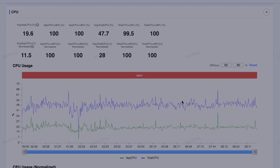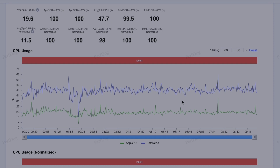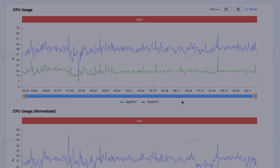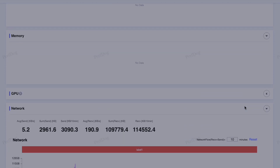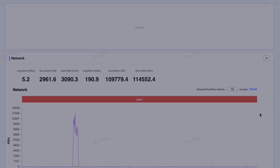CPU usage is normal. Next time I will compare it with the S23 Ultra and see how it compares to the Snapdragon counterpart. Regarding device temperature, maybe it's limited — it is around 40 degrees Celsius, which is normal. There is no specific CPU information available.